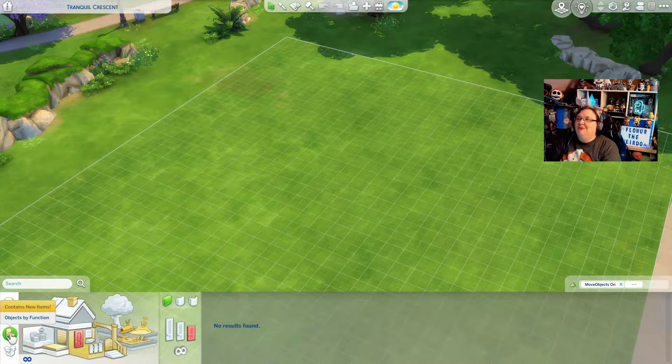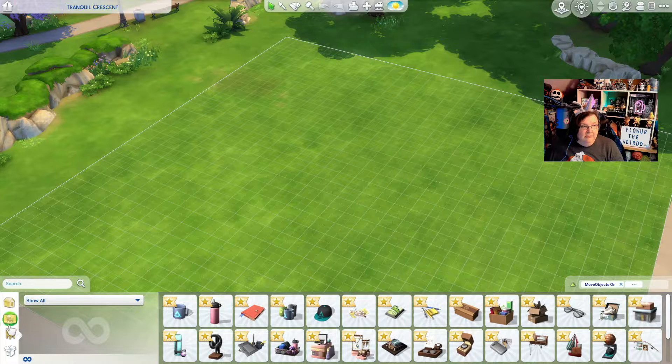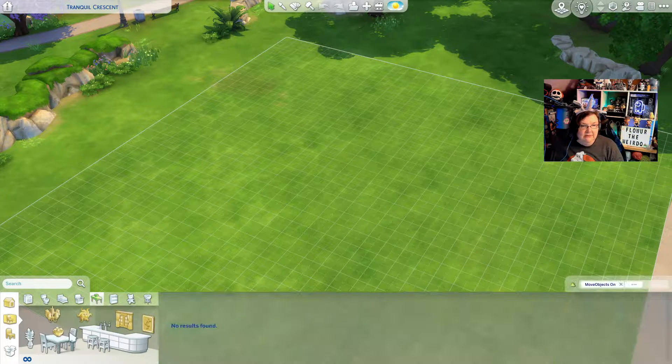I'm so excited — I love new kits, I love kits, I love packs, I love anything new! Now the one thing I'm not used to using is clutter because I don't clutter things up. Oh my god, these look so cool. I'm not gonna look at it yet — let's get some tables or counters out first.